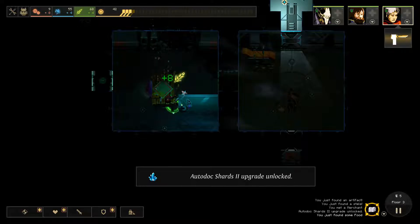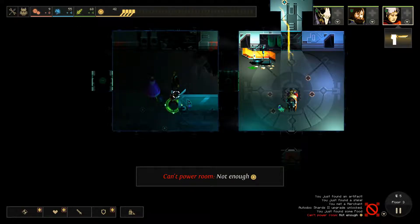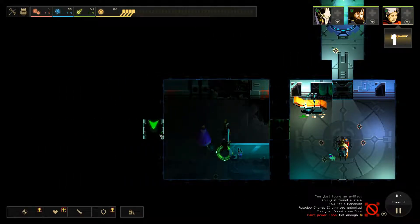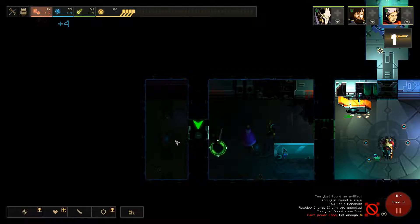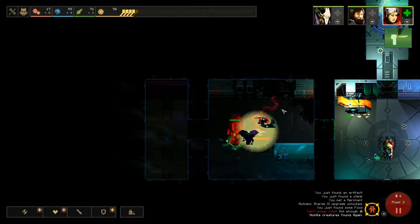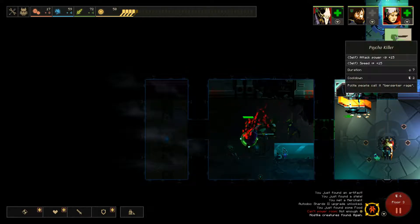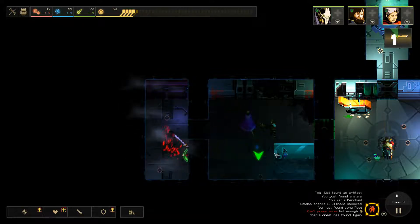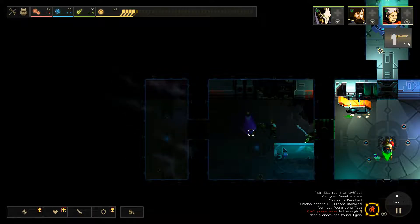I'm not sure how that's supposed to work — or is this some sort of green meat? As of right now, it's not really worth building defenses. Yeah, that makes him really fast. Good god it does.